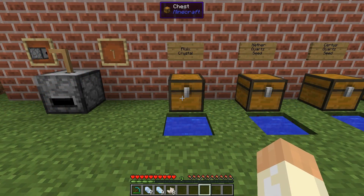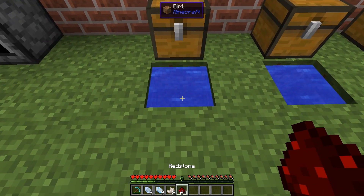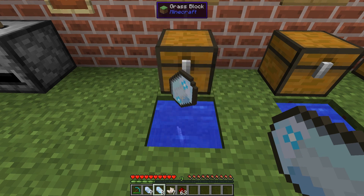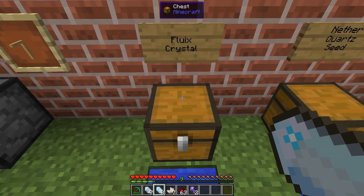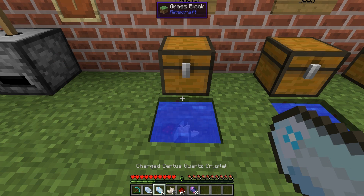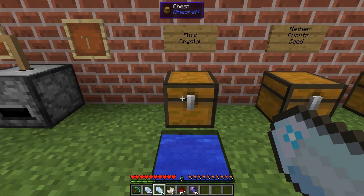Now that we have some quartz, we are ready to make some fluix crystals. Let's grab some redstone and place yourself next to a pool of water. Throw one piece of redstone, one nether quartz, and one piece of charged certus quartz. In just a few seconds you will have a pair of fluix crystals. We can actually do a few of these. This process is quite fast as it is, so this is not the process we will need to accelerate later.